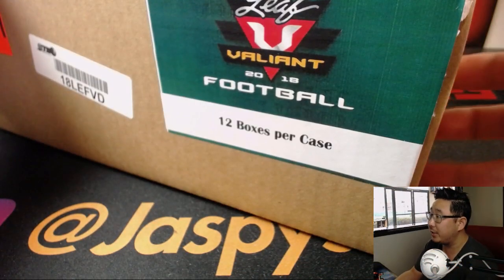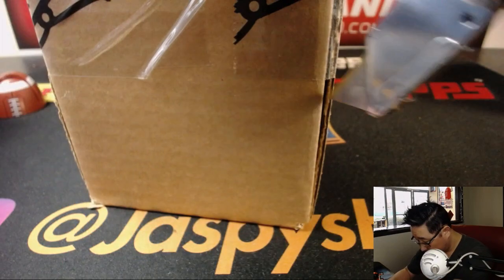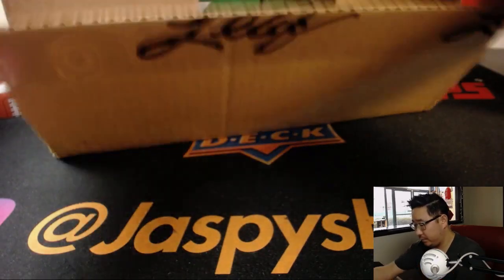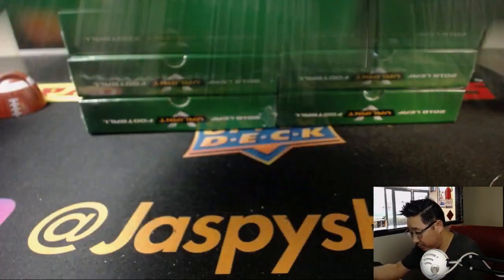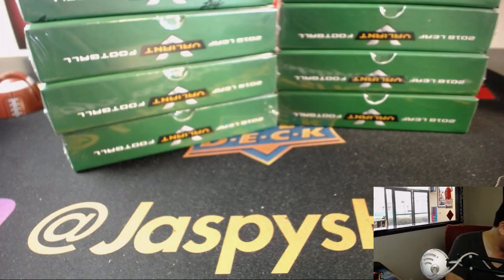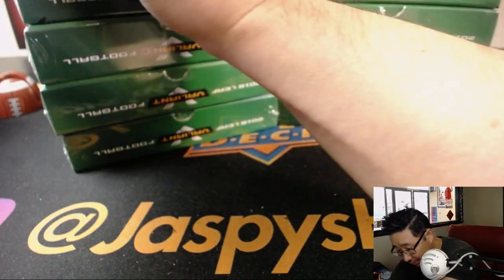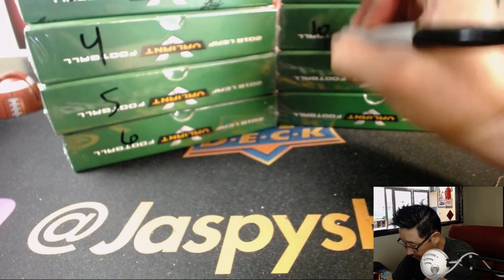So let's pop this fresh case open right here. It's got the Leaf sticker and everything. There it is. All right, let's just set these on top of each other. I'm going to mark these 1 through 12. There we go, there's my regular sharpie. All right: 1, 2, 3, 4, 5, 6, 7, 8, 9, 10, 11, and 12.